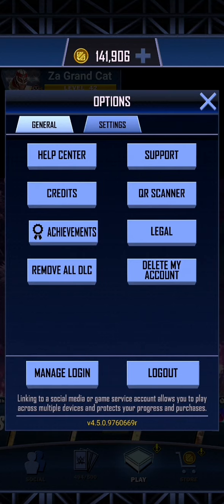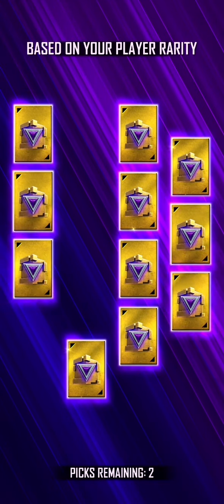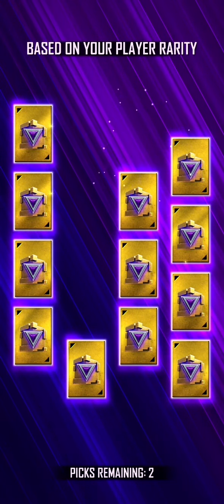I have tested them and made sure that they work. In order to use them, you simply go into your options, click on the QR scanner and scan. Let's do the Rarity Draft picks — the two QR codes that I'm just about to give you.